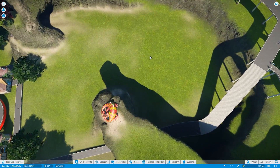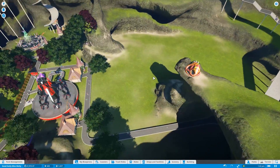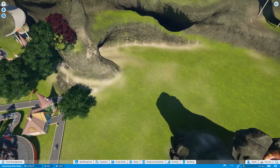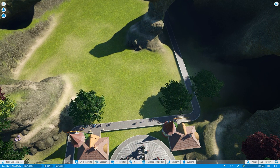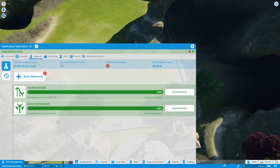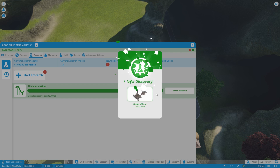We're going to put down one of my coasters right here in the corner. We need to use this entire space, which is not very much, so this is going to be pretty close. I'll probably put the station here just to make sure we have enough room. We can also reveal a few things.